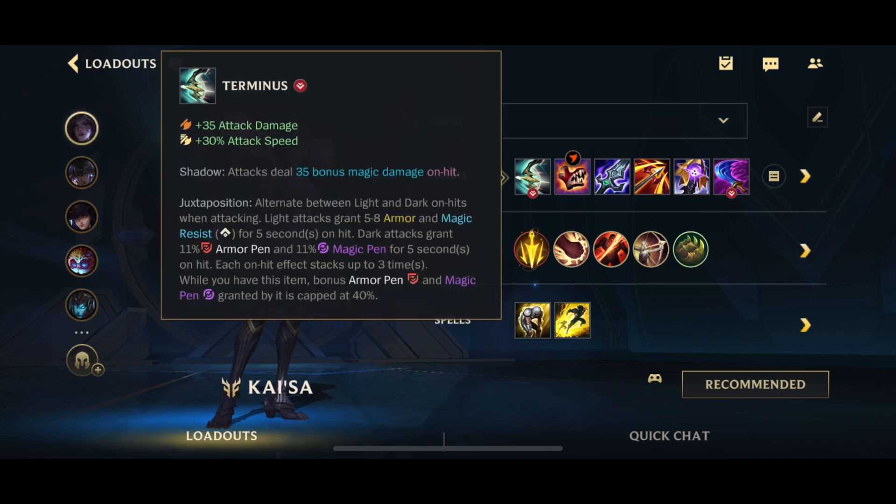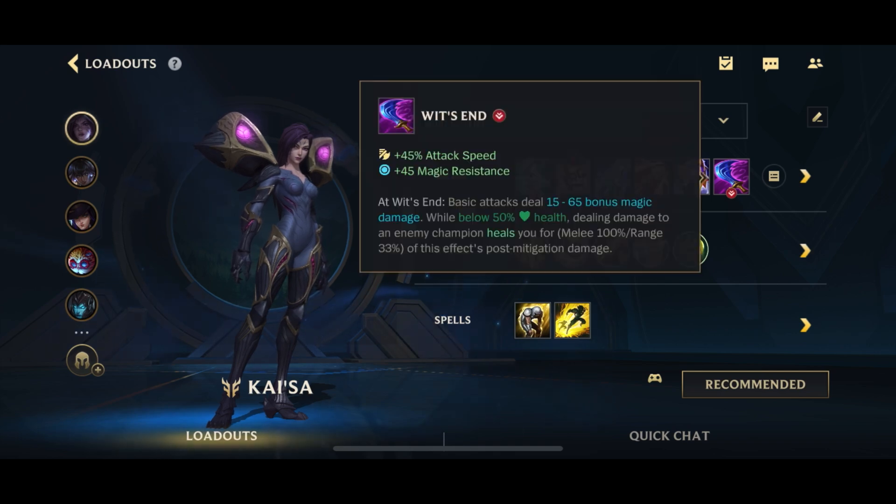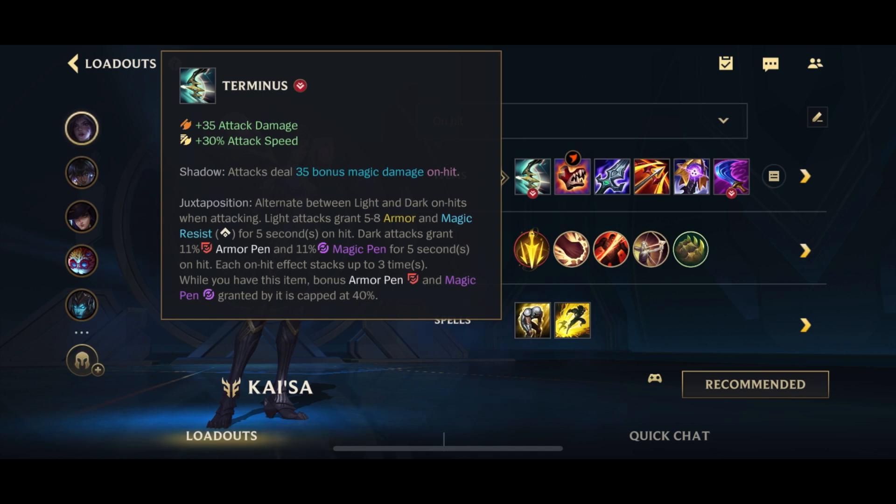In this current patch, Terminus as well as Wit's End did cop a nerf, so there are a couple of other first item options people like — items like Storm Razor, and Duskblade is coming back. But personally, I still think the best build for Kai'Sa is the on-hit build, mostly because Wit's End isn't part of the core build — it's just optional. The main core item is Terminus. Yes, losing 5 AD at the start does kind of suck, but overall Terminus is just such a strong item — it gives you AD, attack speed, on-hit magic damage, stacking resistances, and stacking armor penetration. The item value is just insane, so it should still be your first item.